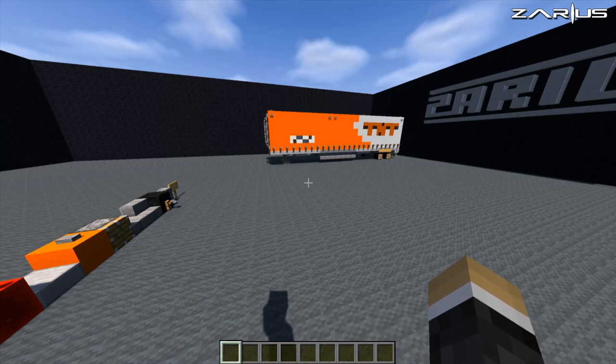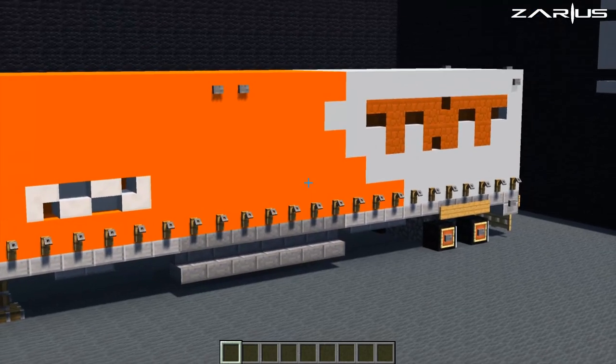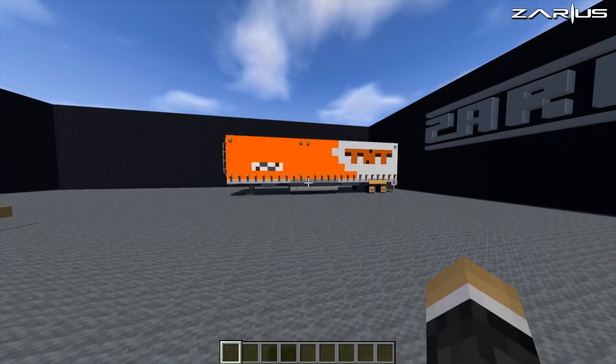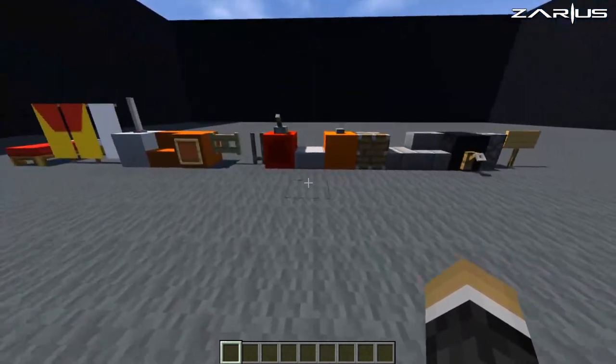Hey, what is up guys, it's your boy Zee and welcome back to another Minecraft vehicle tutorial. On this tutorial we are going to be building this awesome looking TNT semi-trailer, and we are building in default. This also looks pretty cool in Flows HD as well.